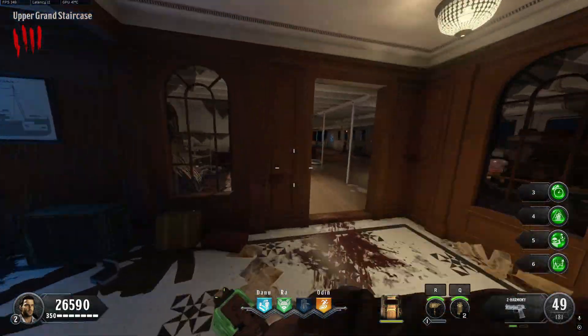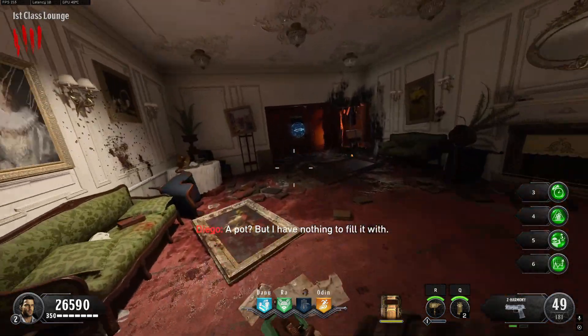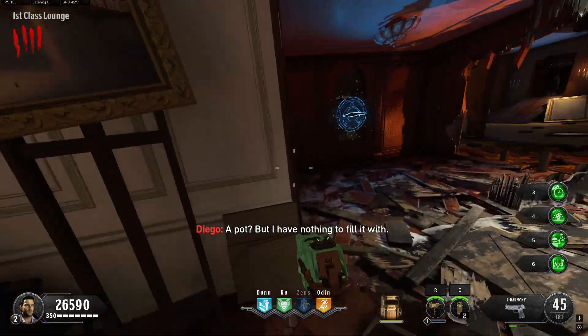The first part is located in the first class lounge. The first location is on the right upon entering, on this table. The second location is to the left, on top of this table which is on the opposite side of the room.